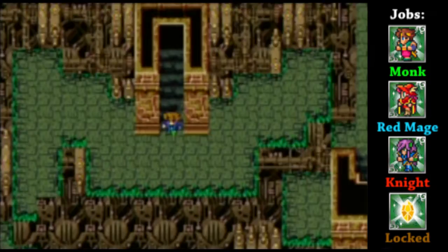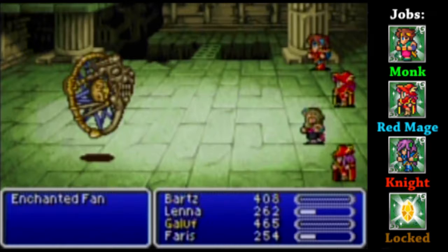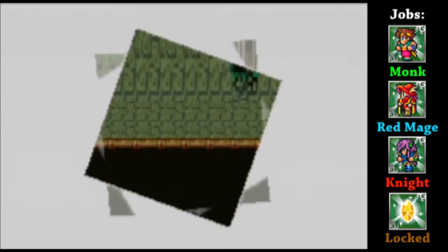This area kind of requires a bit of trial and error because you have to figure out where the paths are. I may have to correct myself on this later, but I believe Thief can see those passages. He should be able to spot the invisible path, so having a Thief here would actually help out a good deal if I remember correctly.